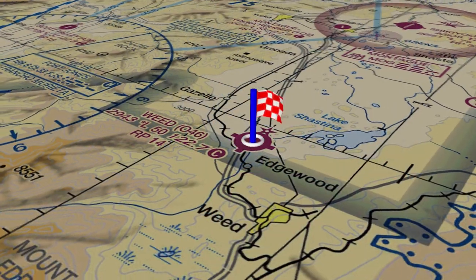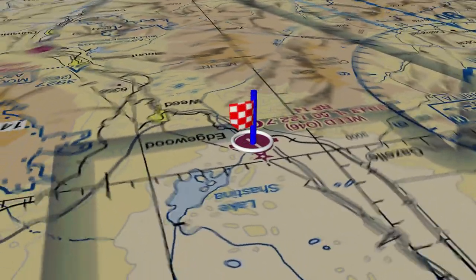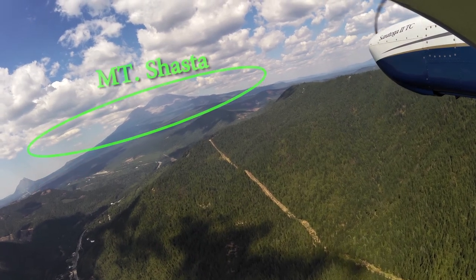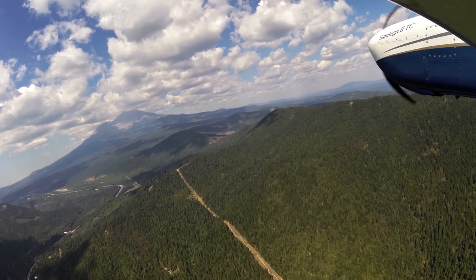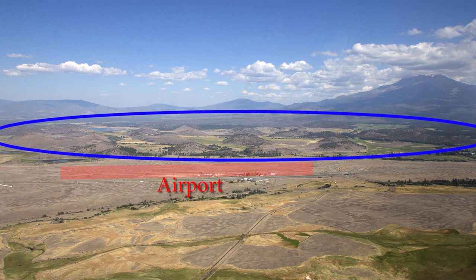This is the Class G airport. Weed Airport sits at the base of Mount Shasta. The city is 4 miles to the northwest. Weed is located in a valley with small hills popping up all around the northeast quadrants.